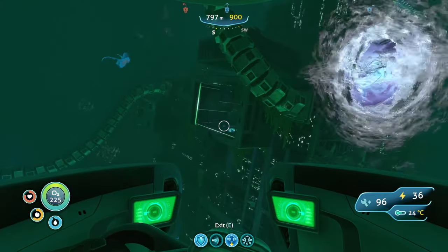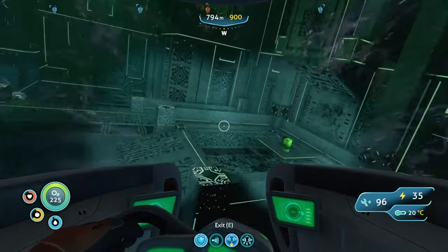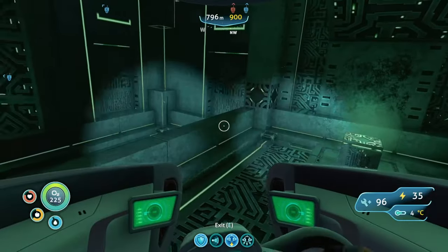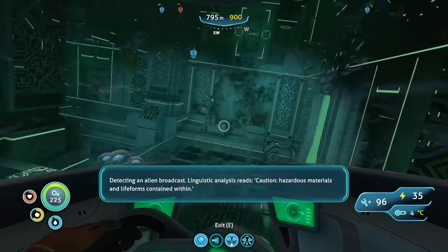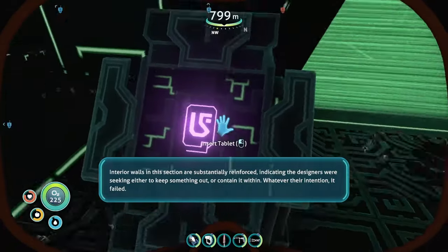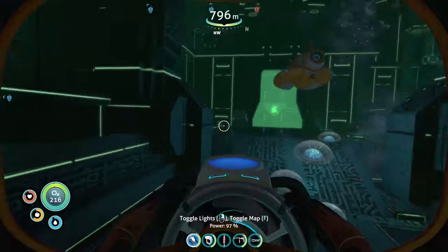Where is that entrance, mister? In here, okay — let me be, don't want to play with you. What? Detecting an alien broadcast — linguistic analysis reads: caution, hazardous materials and life forms contained within. Interior walls in this section are substantially reinforced, indicating the designers were seeking either to keep something out or contain it within. Whatever their intention, it clearly failed.